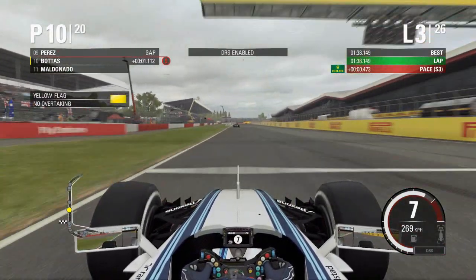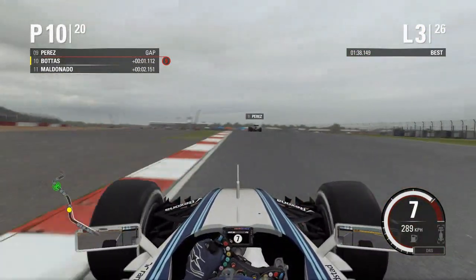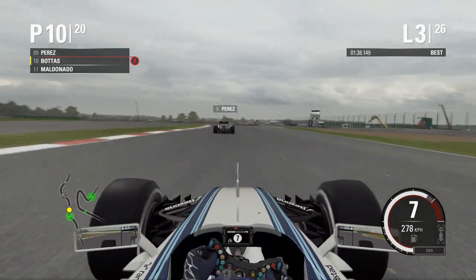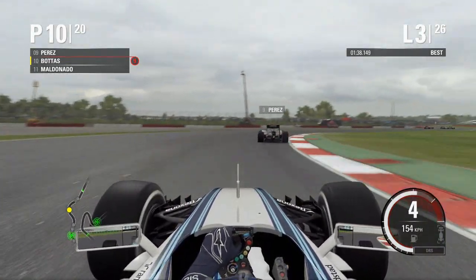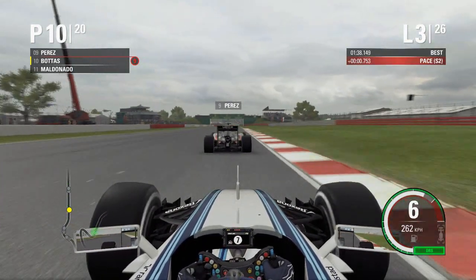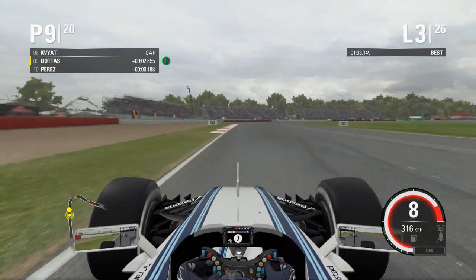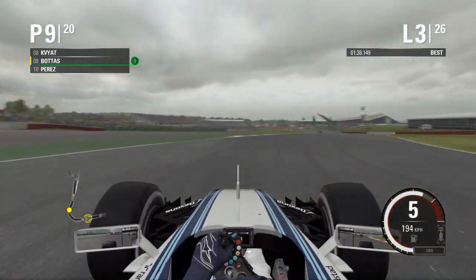There's a yellow flag for the altercation behind, but we've made the move into P10 regardless. Now hunting Sergio Perez — we go through Maggots and Becketts, set Perez up for a cutback on the exit of Chapel, then kick out onto Hangar Straight with DRS enabled. We pass Perez up the inside nice and easily with DRS wide open — no fight from the Mexican. Up to P9.